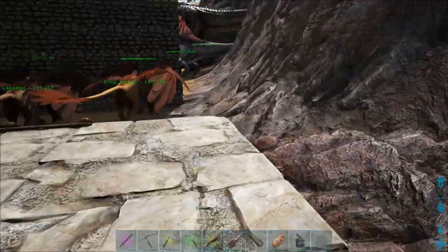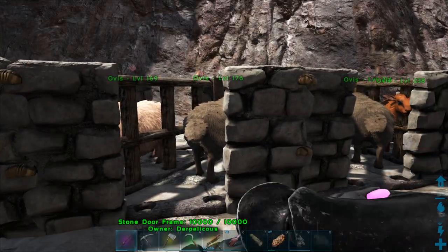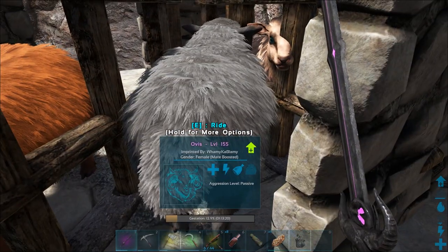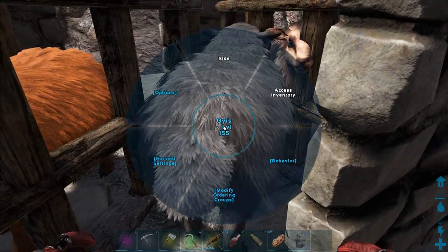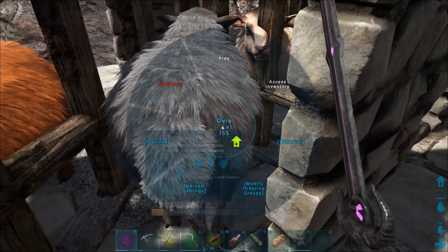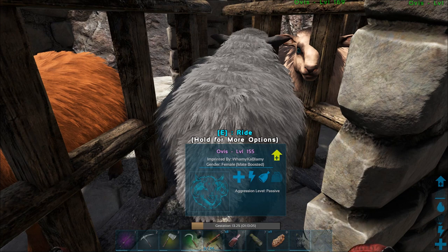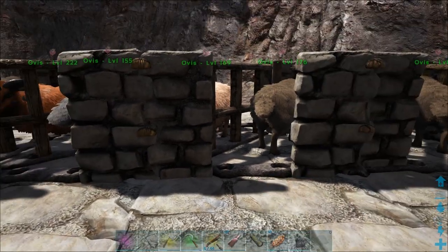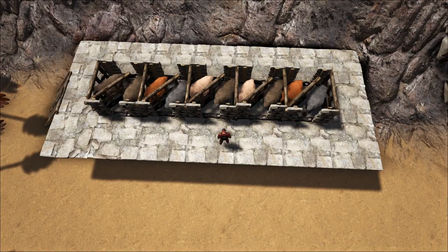With 10 ovis here, when it comes to actually farming the mutton, you take any weapon you can kill or harvest meat with and go up to an ov and hold the slaughter option. That slaughter option doesn't come up if you don't have a weapon in your hand. Once you do have a weapon out, you can slaughter the ov. If you're not getting the slaughter prompt, just move a little bit and then go back to them.